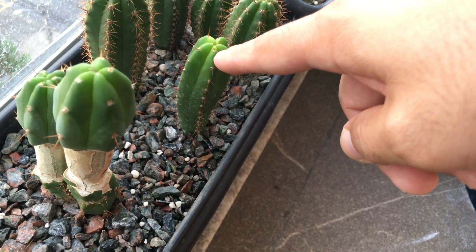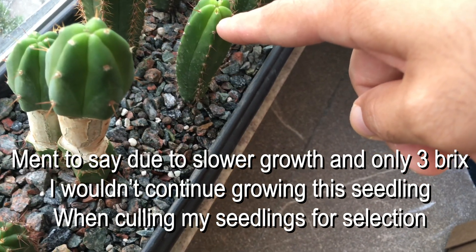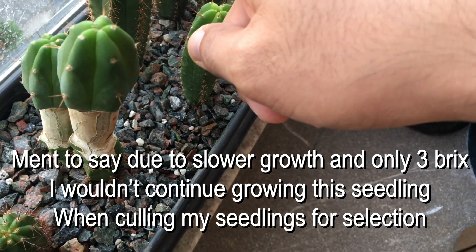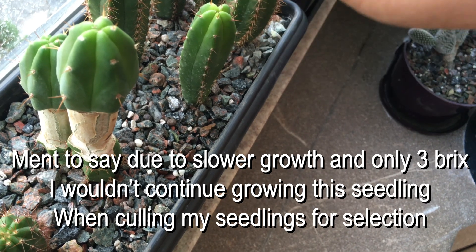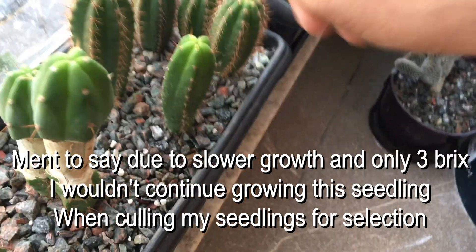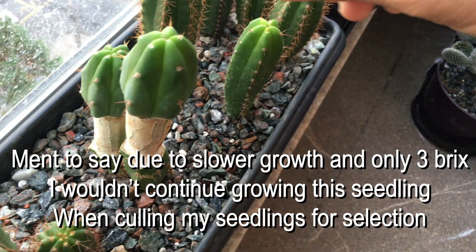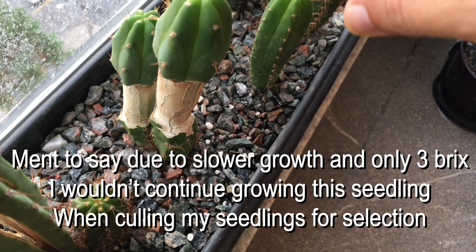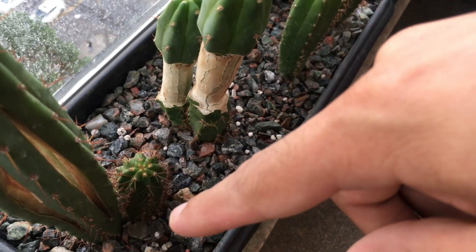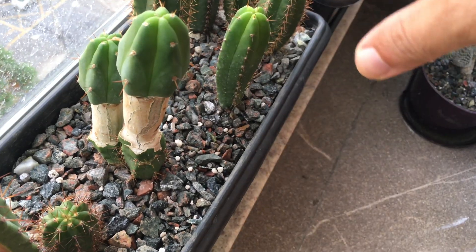This burguesii also tested fairly high — well, at 3, not that high — but this pachanoi was 3.5, so in theory this pachanoi would have more alkaloids than this burguesii. Again, this is theoretical and may prove to be nonsense. But for now I'm pursuing it and labeling which are the suspected most potent seedlings that I have, and in the future I'll be testing them.